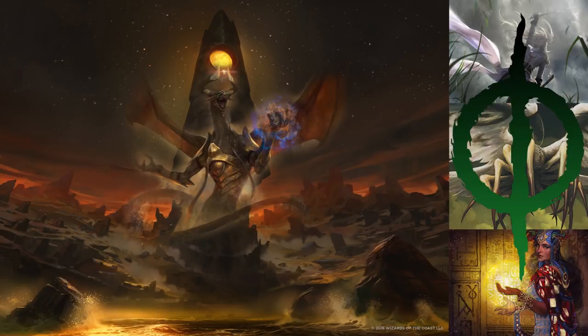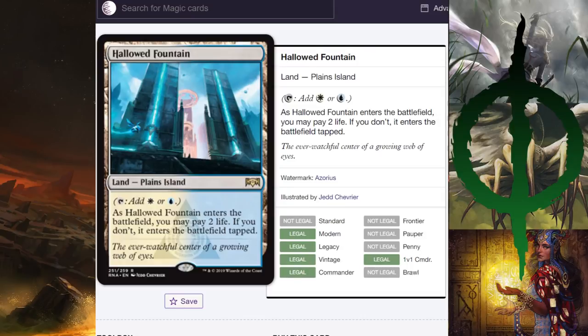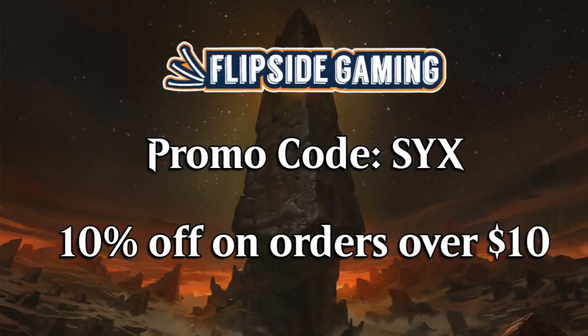What is up, Planeswalkers? Theorix6 back with some more Magic the Gathering reviews, previews, spoiler discussion, all of that nonsense. Head over to flipsidegame.com and use promo code 6 for 10% off on orders over $10. It's a good deal, helps support the channel.